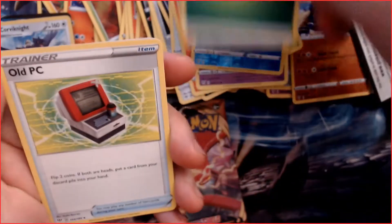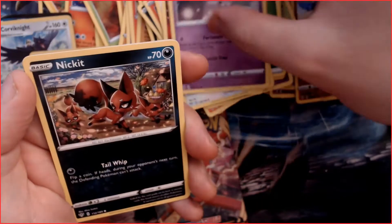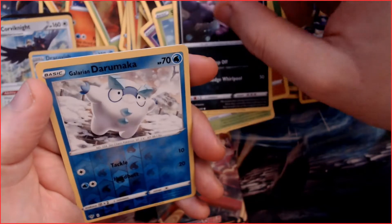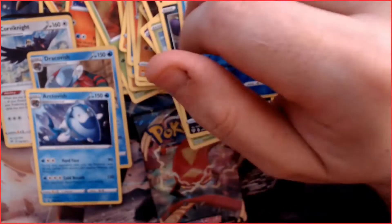Pack nine: a Ursaring, a Heat Energy, a Gaffita, a Nickit, a Sableye, a Larvitar, a Grimer, a reverse holo Galarian Darmanitan, and an Arctovish — pretty cool. So we've got Dracovish and Arctovish from this session.